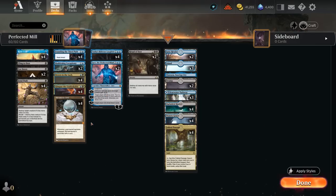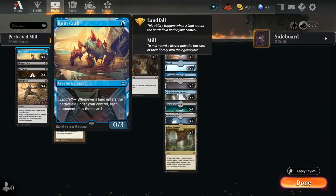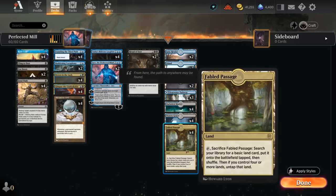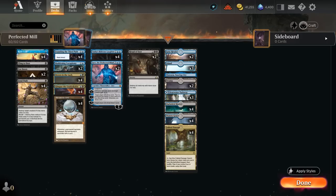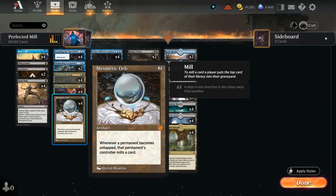The rest of our deck has a couple more mill engines. We've got 4 copies of Ruin Crab, which mills the opponent for 3 if we enable landfall. That's also the reason we're playing 4 copies of Fabled Passage — to potentially enable landfall twice with our Crab. We're also playing 4 copies of Mesmeric Orb, one of the retro artifacts from the Brothers' War.